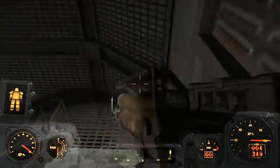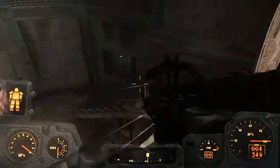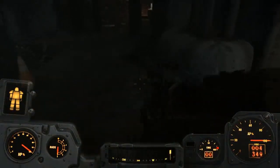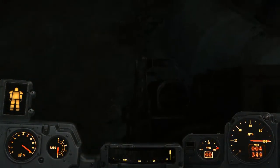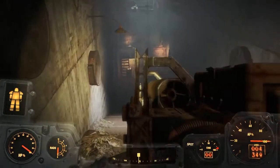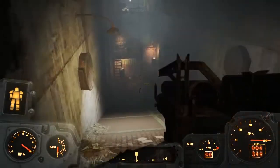This area is absolutely huge and filled with a load of goodies, so there will be plenty of guides coming from me for stuff in here. Once you enter, you're gonna come down these stairs, and on your right hand side there's gonna be a laser trip wire — so disarm that or jump over it, whatever you want — then head on through.